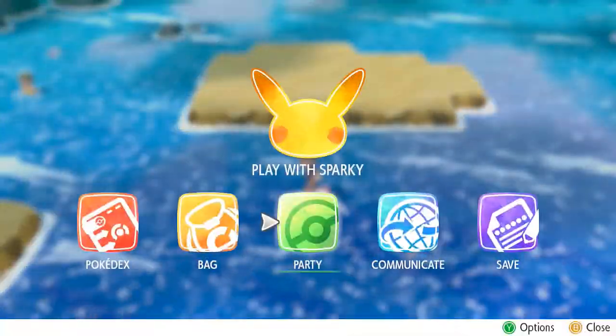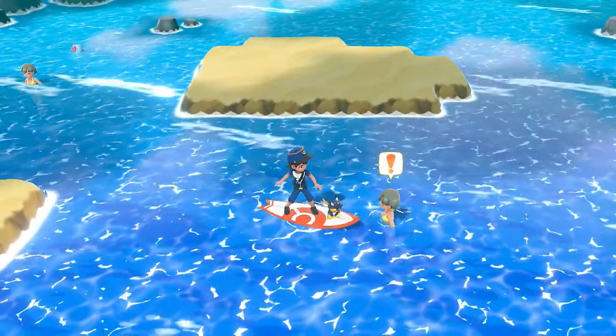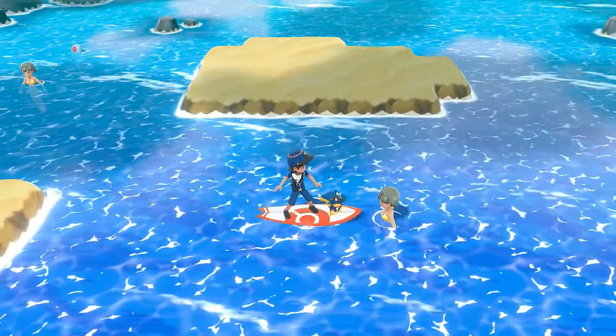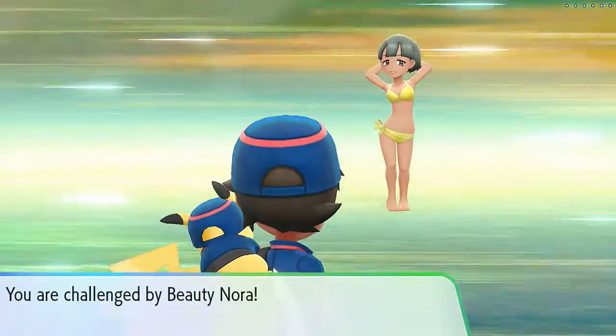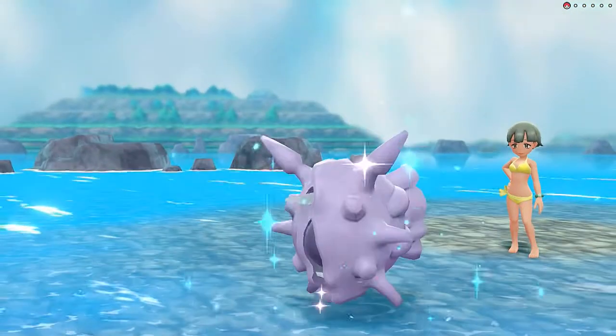Let's use Sea Skim and go with Sparky the whole way through. He gave her Big Pearls — interesting. Let's take on Nora and she's coming out with a Cloyster. Let's go right ahead and use a Thunderbolt attack. Thunderbolt — and nothing much happens there.